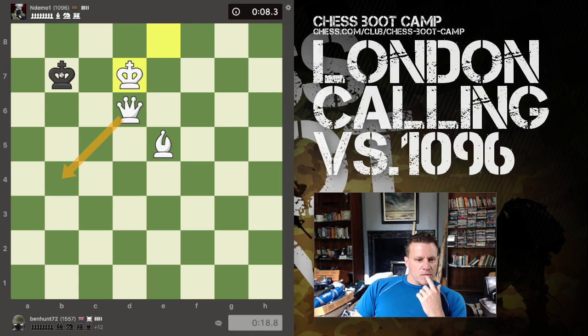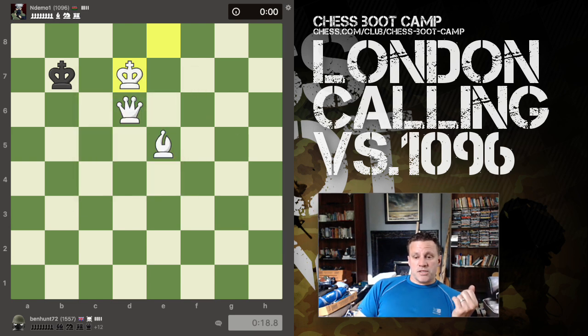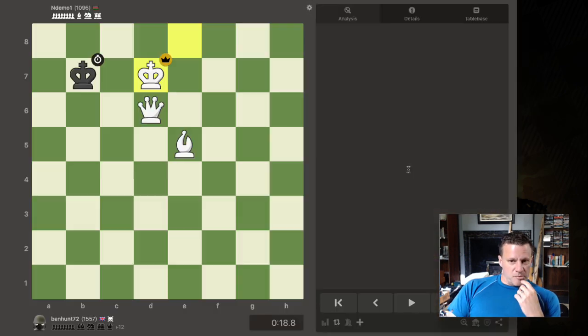Oh wait — if he's in the corner it's stalemate. Okay, hang on — queen here, king here. I don't know if that's actually possible, but hey ho. Job done — let's have a quick look at the review and see what I missed, any blunders, then we'll ask the question: why did Black lose that game?